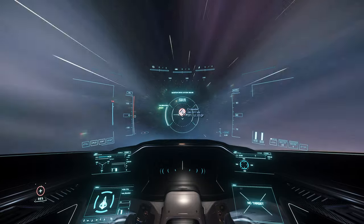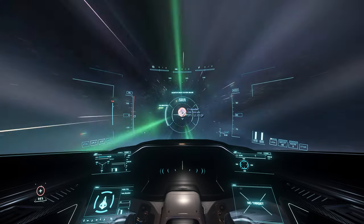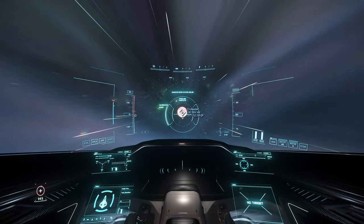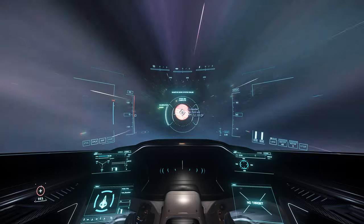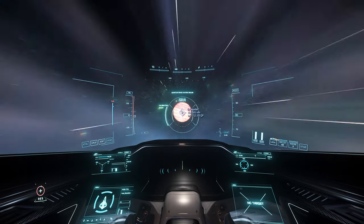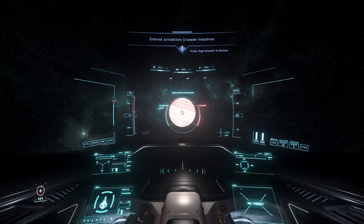So the first trick is: before quantum stops itself when arriving at Crusader, you actually manually stop it by holding B for one and a half to two seconds, at a distance between 70,000 to 50,000 kilometers, like this.